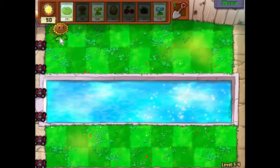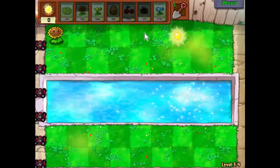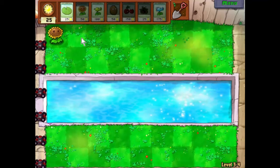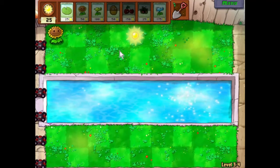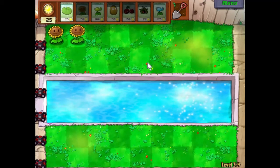Let's start as we always do — get some sunflowers down and save up enough for our first pea shooter. Fortunately nothing ever really comes down the water lanes early, which gives us time to get our land defenses done first.